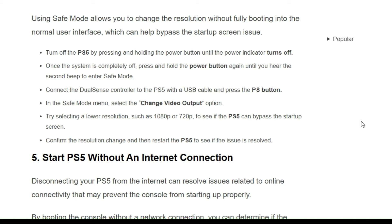Turn off the PS5 by pressing and holding the power button until the power indicator turns off. Then press and hold the power button again until you hear the second beep to enter safe mode.